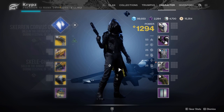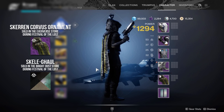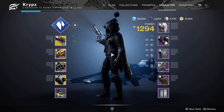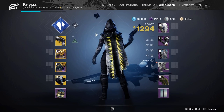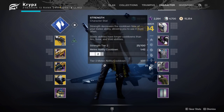The next cloak is the Scaring Corvus cloak, which was from the Halloween event — the Festival of the Lost. This one is quite nice if you're going for a scavenger look. The only downside is that the back is unshadeable, but it does look really cool at the front with the hood.